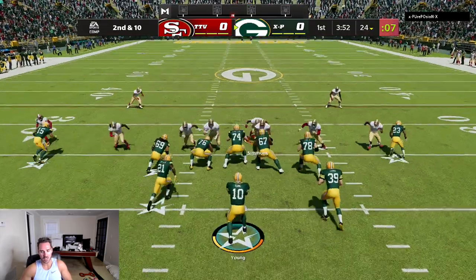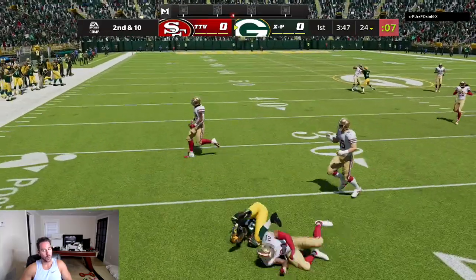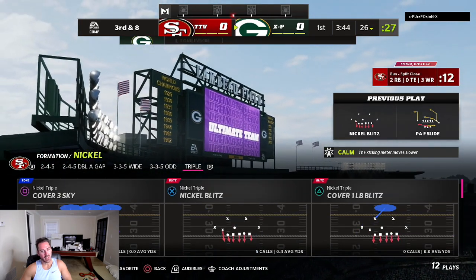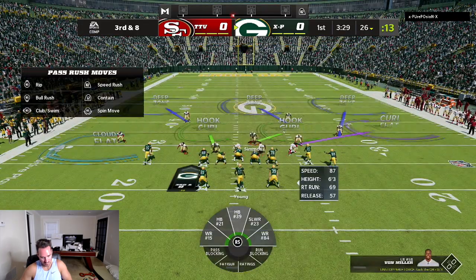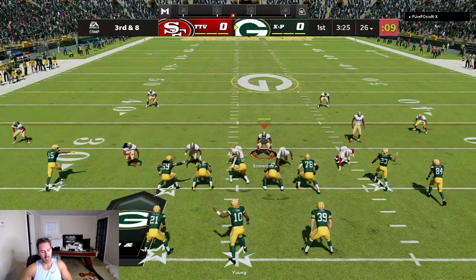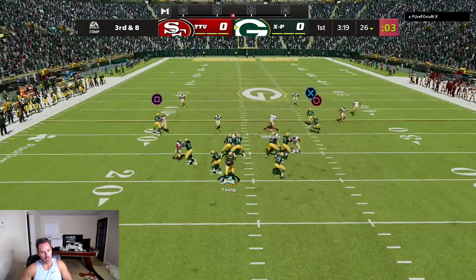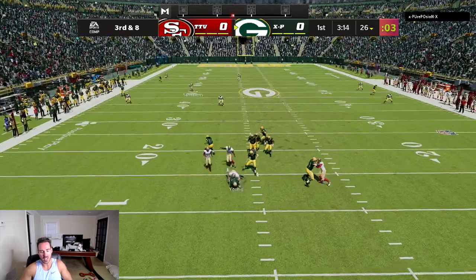Second and 10, he's running split close. Looks like he's trying to hit his running back out of the backfield. Lucky to make that tackle there. This is where I need abilities for man coverage — it's hard to play without abilities, but I'm doing my best. The first few plays I blitzed, so I'm thinking coverage here. He's got Vince, so you got to keep him in the pocket. He missed — that should be a sack. Good D.